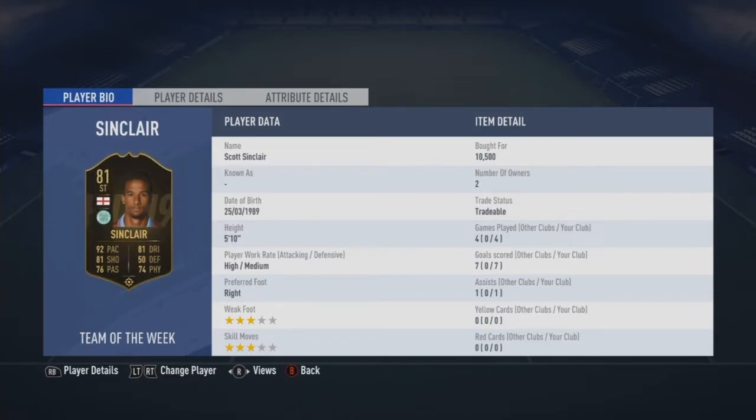The EPL-based squad we used featured Ryan Jack in-form, who we will have a full review up of as well. In the 4 games we played, we got 7 goals and 1 assist — in one game we scored 5 goals, which really showed his quality. We paid 10,500 coins, got one snipe, and he's currently going for 18k.